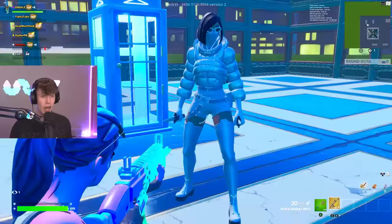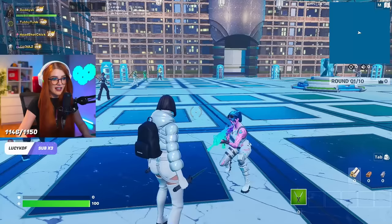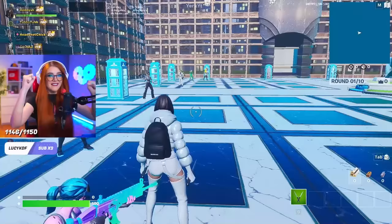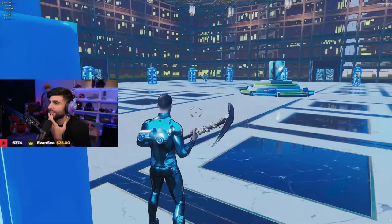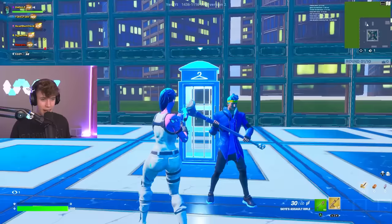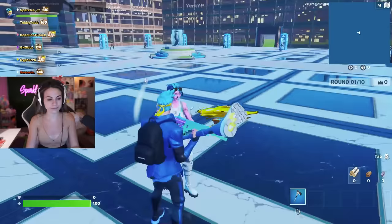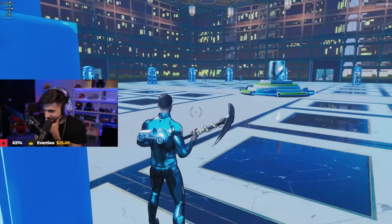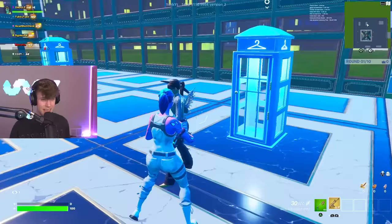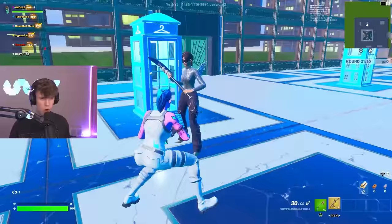Next we got this girl wearing a puffer jacket — I've actually never seen this skin before. You've even got the Balenciaga back bling, you definitely have to be rich to have that skin. Next up we got Ninja — he's flexing the cash, and he's got a shoe pickaxe. I'm a little confused why you have a shoe pickaxe but it does match your combo. Next up we got another Balenciaga skin with the studded pickaxe and silver back bling — that's just a really clean combo.